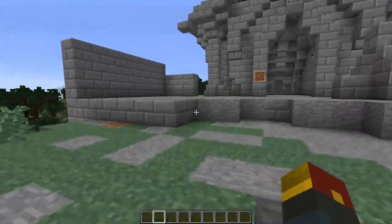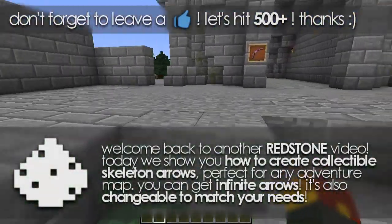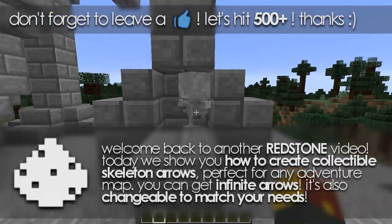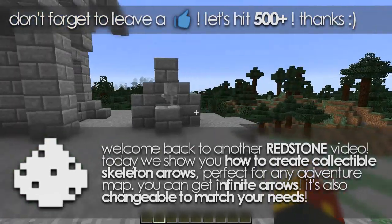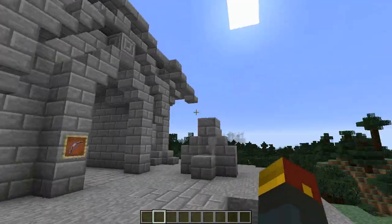Hey, what's going on guys? Welcome back to the Minecraft redstone video. In today's video we're going to be discussing a way for you to use command blocks in Minecraft to make skeletons some of the most useful mobs you could ever possibly imagine having. It makes the arrows that they shoot at you grabbable and usable for your own ammo, so it's actually a really easy redstone trick.